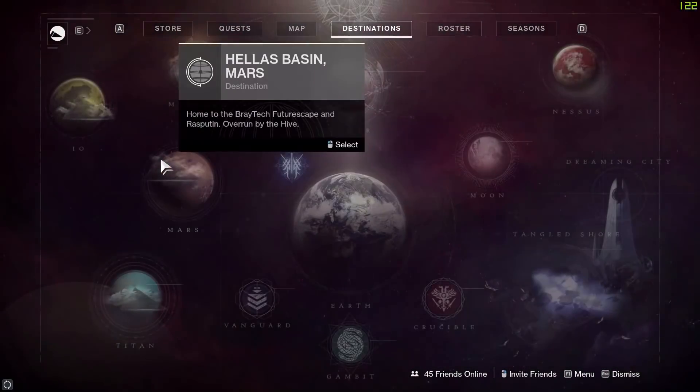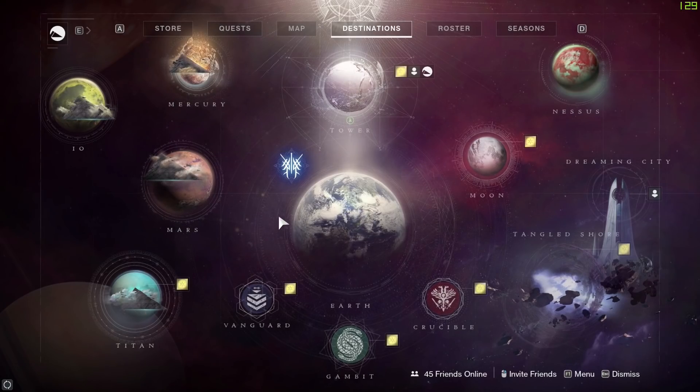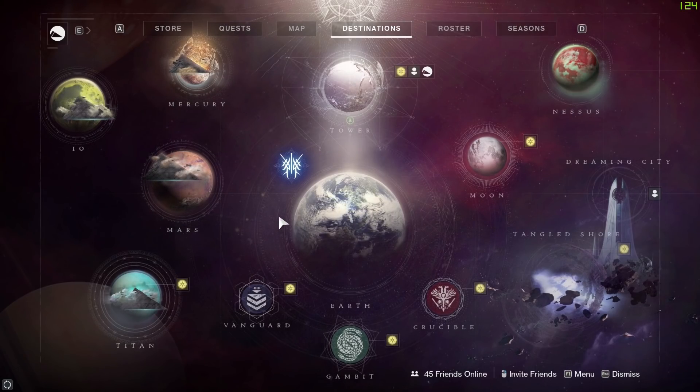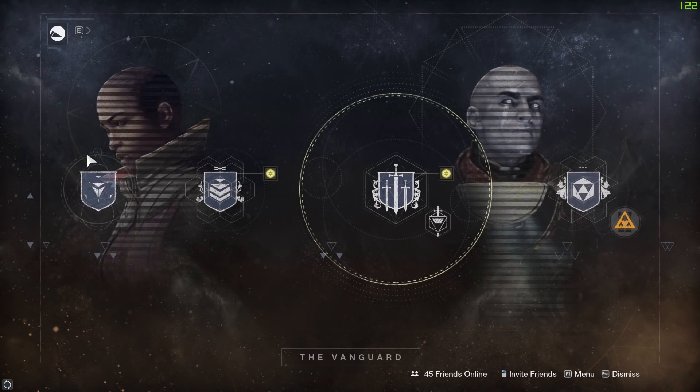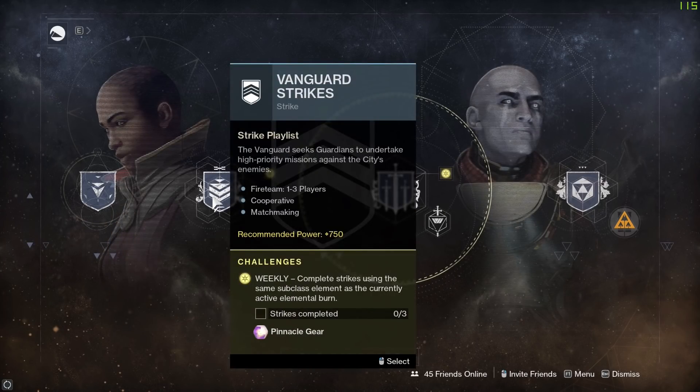Moving on, we're going to have a look at the destinations. This is your director screen, which reveals all of the locations in the Destiny universe currently available to us. We're going to start off with the Vanguard playlist, which has four items on the menu. Over here we've got daily heroic story missions — you don't particularly get anything powerful from replaying these campaign missions, but you might get some in-game drops and a bit of nostalgia. But if you want some pinnacle loot, start off with the Vanguard strikes playlist.